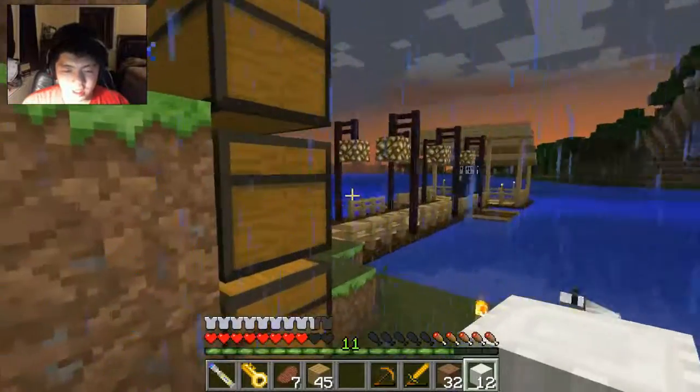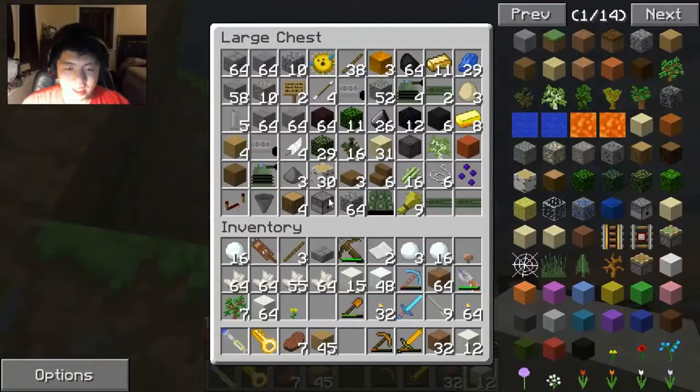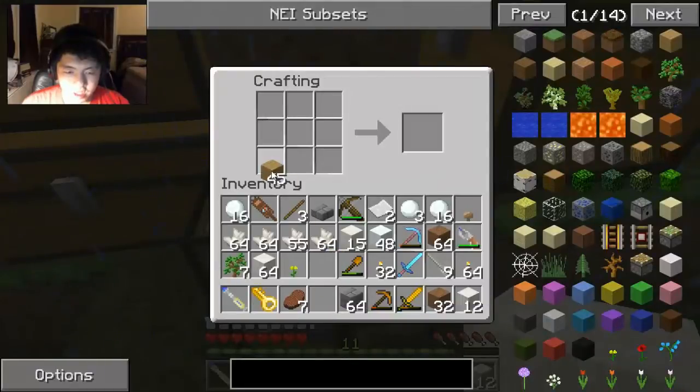I'm going to have a mix of blocks because quartz and snow all by itself will be pretty boring. I think it will be nice if we get some stone brick slabs, or maybe even vary them a bit. I think that would be cool. Let's get our stone brick. We'll make a few slabs and alternate them with some oak wood — I think that would be pretty nice.